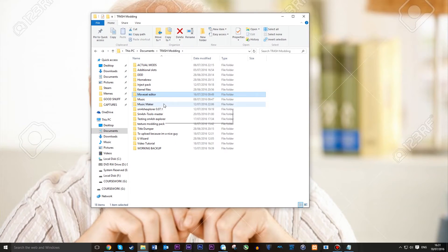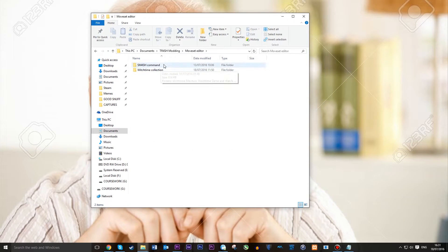What it is — it's simple to do, it's just a matter of knowing what is where. So what we're going to do is load up SmashCommand, which is your basic moveset editor. If you don't have this installed, there will be a link in the description.